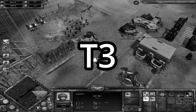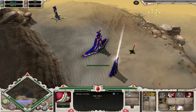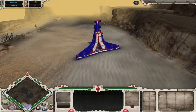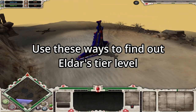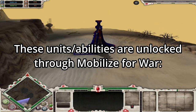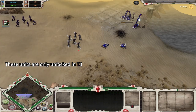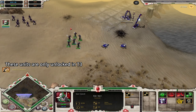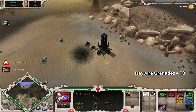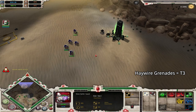Now in terms of tier 3, things get a little bit trickier. For Eldar, tier 3 — which is Mobilized for War — is a research done in the HQ which does not alter the appearance of the HQ in any way once it's complete, so you have to resort to other ways of finding this information. The best ways I could think of are to look out for units and abilities only unlocked once Mobilized for War has been researched: if you see the Seer Council on the field, shuriken bright lance platforms, then your opponent is tier 3. Also, if you see Warp Spiders using their haywire grenades, that is also an indicator that your opponent is tier 3.